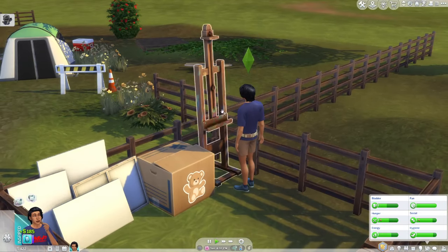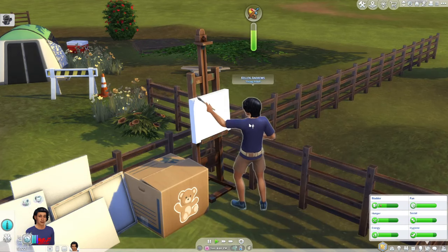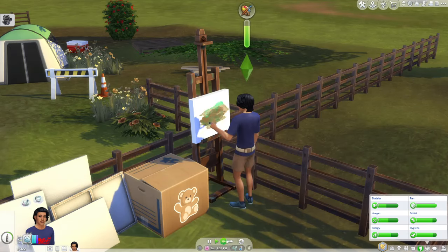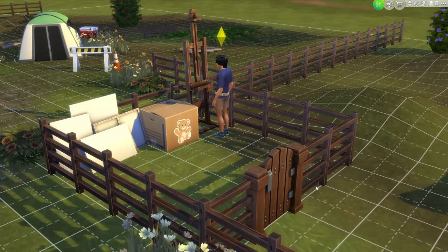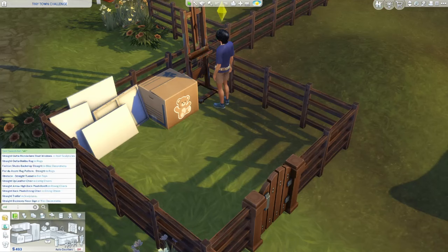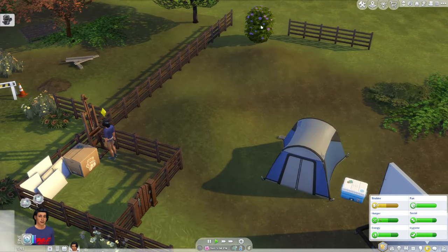That one sold for 185. He just started another painting on his own — a landscape painting! Now we don't have enough money to buy the wall thing... now we do, and we'll still have enough left to paint another painting afterwards, which is the most important thing. Here we go — Street Gallery purchased. How are his needs looking? Looks like he needs to go potty.